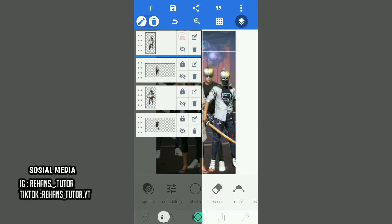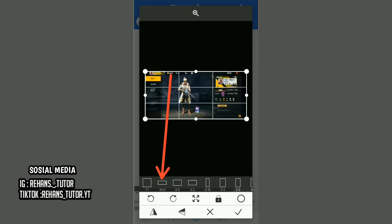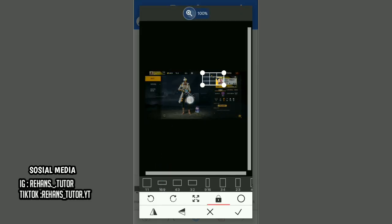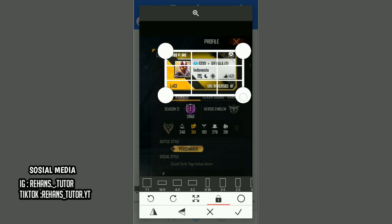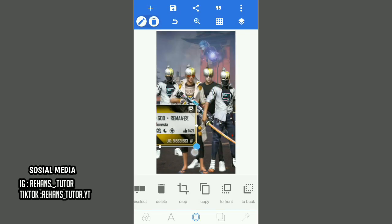Jika sudah kalian pilih yang ini dan kunci semuanya supaya karakter tidak bergerak. Jika sudah pilih lagi complex dan pilih formulary dan masukin foto profilnya. Pilih dulu salah satu foto profilnya, kemudian pilih yang 16 banding 9 dan paskan ke foto profilnya. Jika sudah pas kalian tinggal checklist dan atur posisinya sesuai dengan karakternya.